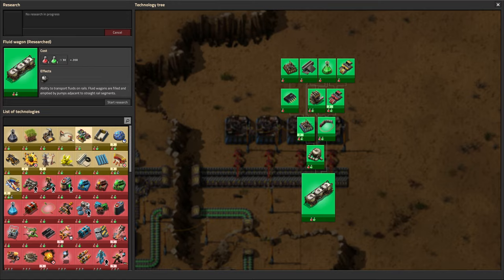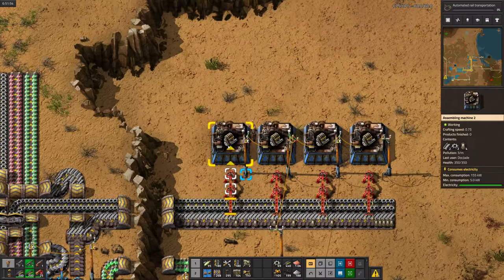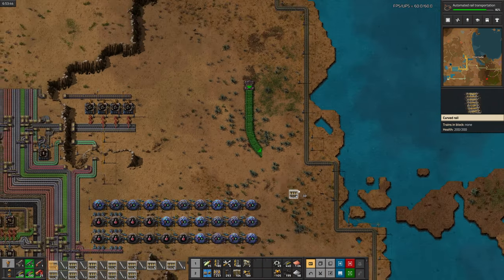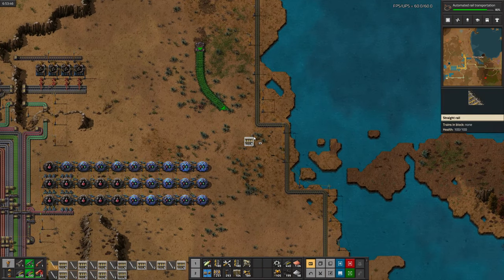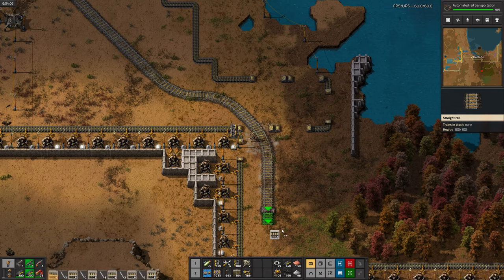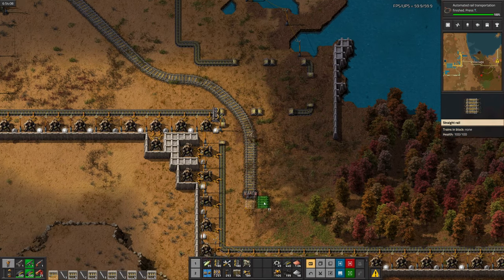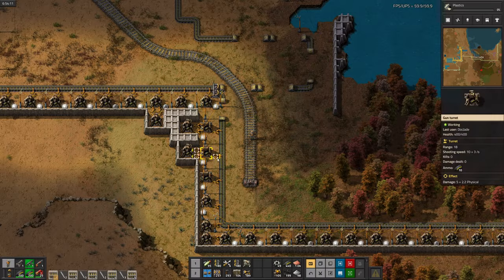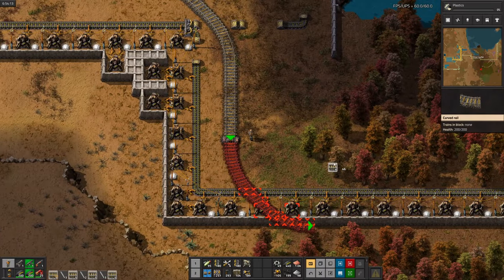Now I'll research train stations so the train can automatically move back and forth once I build the rail. Now I'll start working on the railway, but it's a pain in the butt to place early game without bots, so it's going to take me a while. Train stations are done — I'll use them once I finish this rail. Also in the background I'm going to queue up plastics for research because we'll need it later.